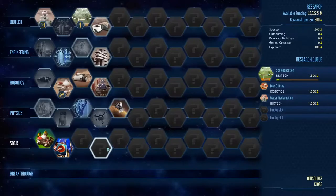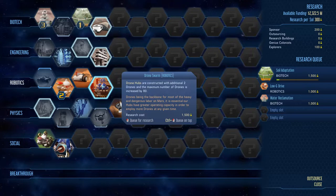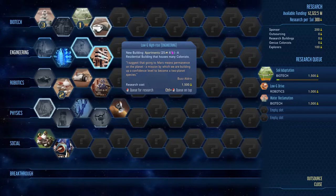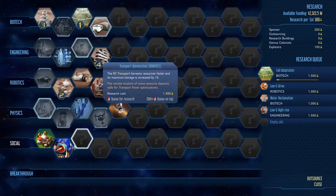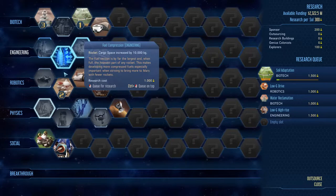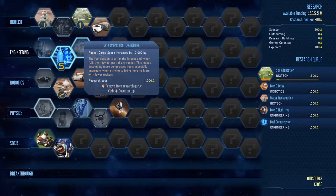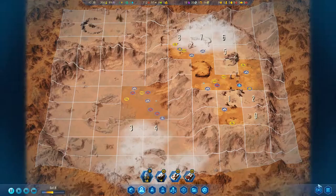Drone swarm and logee fungi — let's go open up the research screen. Probes are cheaper — okay. Drone hubs are constructed with two additional drones — maximum numbers increased by 80! Okay, that's a lot. We're gonna need apartments — I definitely like that. Logee fungi — right there — it's gonna help with food actually. We are gonna need engineers and geologists a lot — it's gonna be helpful. In the meantime, let's get increased cargo capacity.